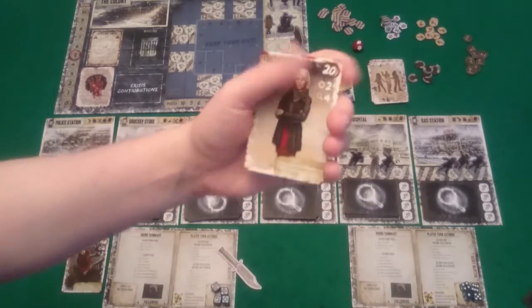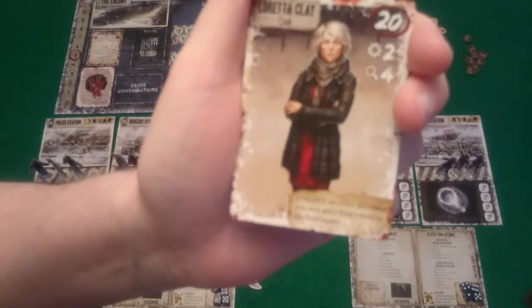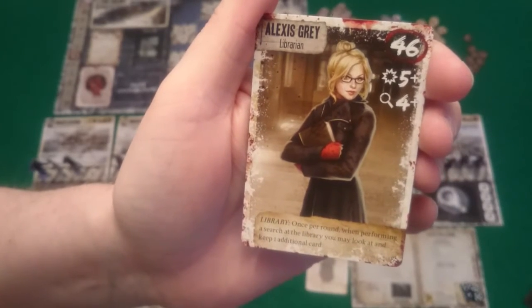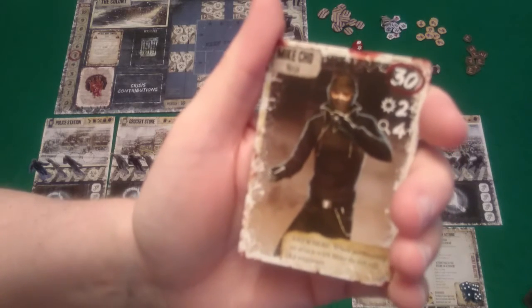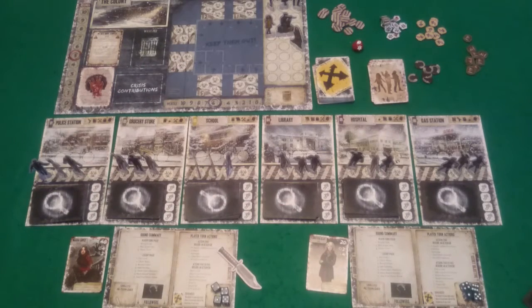I'm on the right, and my leader is Loretta Clay, the cook — attack 2+, search 4+, and at the colony on a 4+, once per round she may add 2 food tokens to the supply. I feel that will be a very useful ability. My followers are Alexis Grey, the librarian — attack 5+, search 4+, at the library once per round when searching she may look at and keep one additional card — and the ninja Mike Cho, attack 2+, search 4+, and anywhere when performing an attack with Mike, do not roll for exposure. So with that out of the way, let's get into the game.